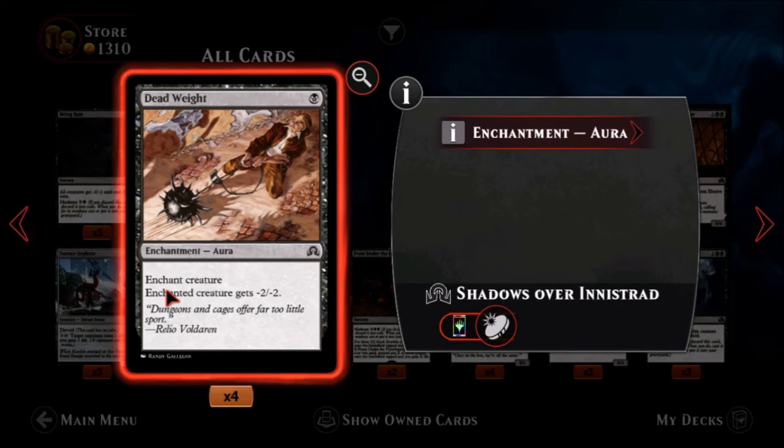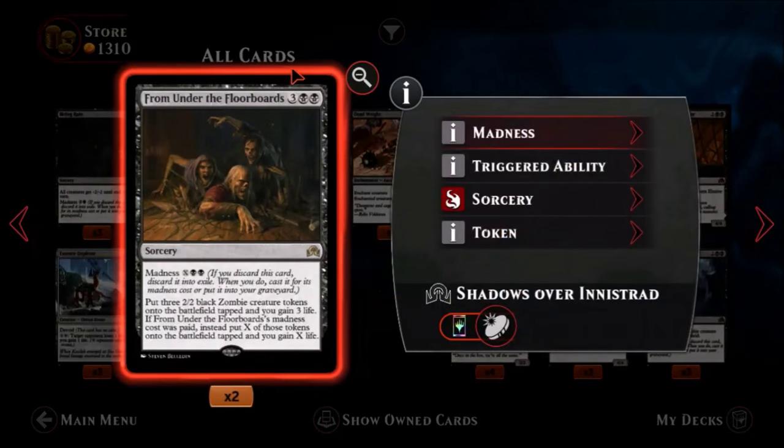Dead Weight — one black for an aura. Enchant creature: enchanted creature gets minus two minus two. Most of the time you want to cast this when you can outright kill the creature, so one mana to probably kill a weenie is not terrible. It's one of the better auras I've seen. Neat card, good early game. Minus two minus two can really hurt even big guys — you can take a six-six and make them into a four-four, which is much more manageable. There are probably better ways to deal with creatures, but not a terrible card.